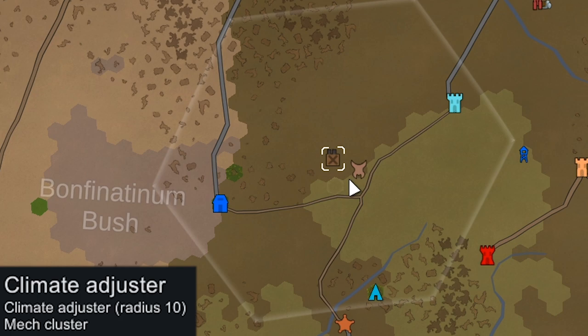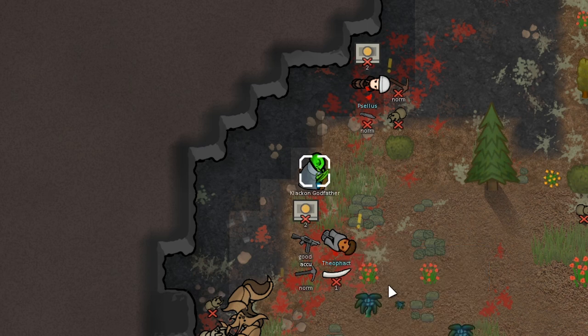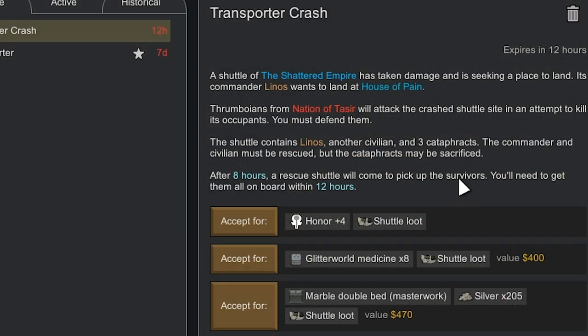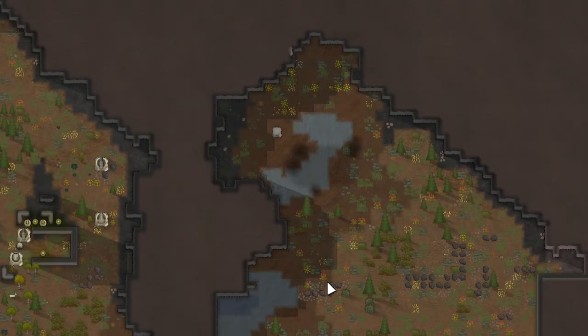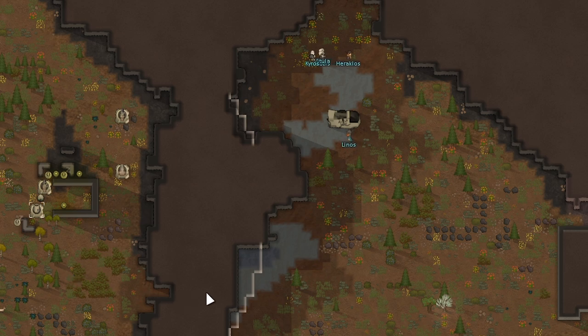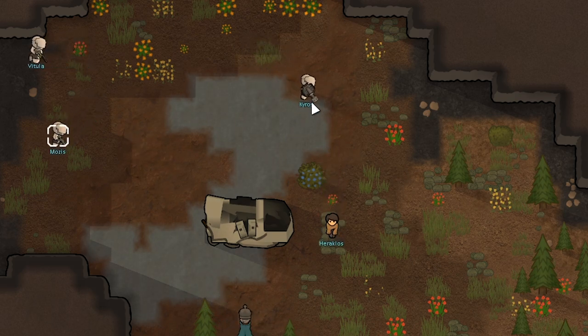We just got a new quest: a mech cluster with a climate adjuster that's going to mess with us until we send a team to attack it. There's also a transporter crash quest — Thrombonians are going to attack the transporter crash, and Thrombonians are super powerful. We could take some of them prisoner. We're going to accept for the honor and start getting Mallard's honor level up, since we want Mallard to be our royal — she's ascetic so she won't need a throne room or a nice bedroom. The shuttle crashed pretty close to that mech cluster, which might help with the Thrombos that attack. We're about to get raided by a Thrombonian tribe — that's happening at the start of the next episode.